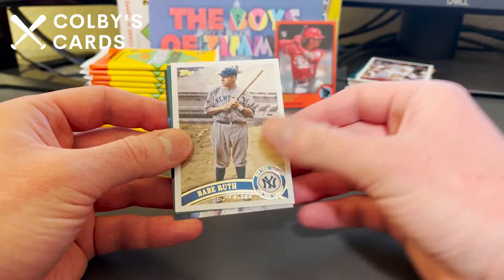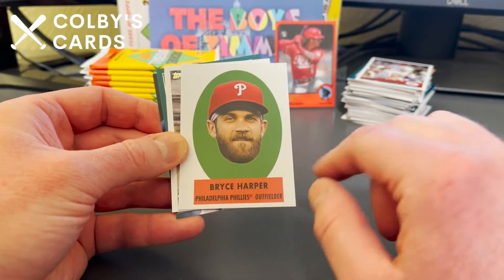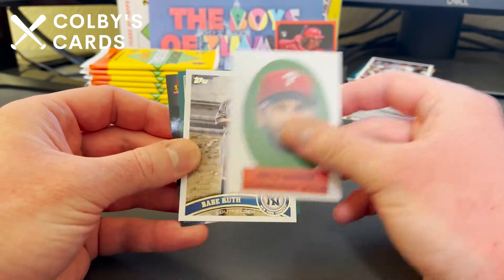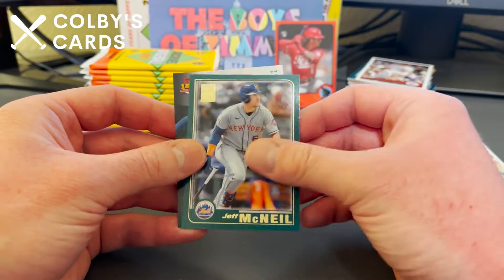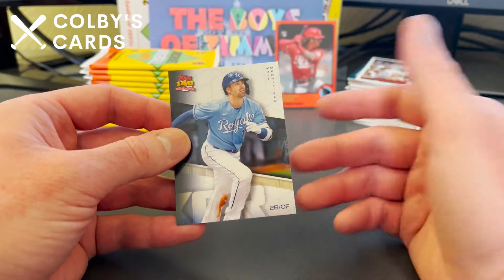Babe Ruth — I feel like the floating head cards would look really good with an auto, but they are a kind of weird-looking card. We've got Jeff McNeil and a 2091 of Whit Merrifield.